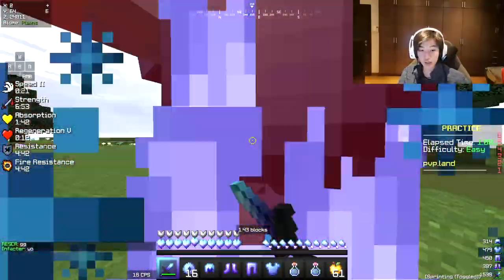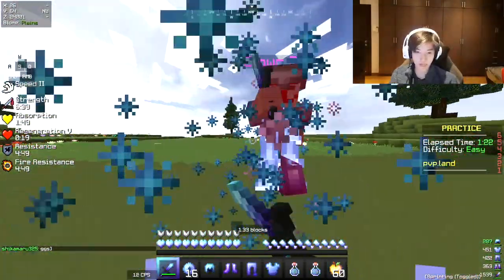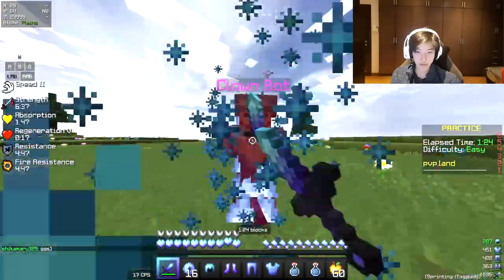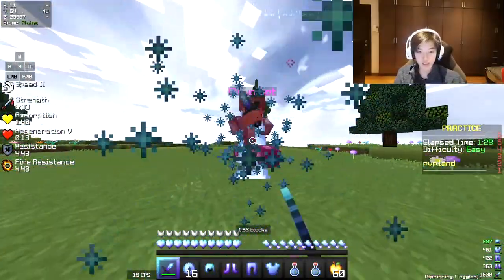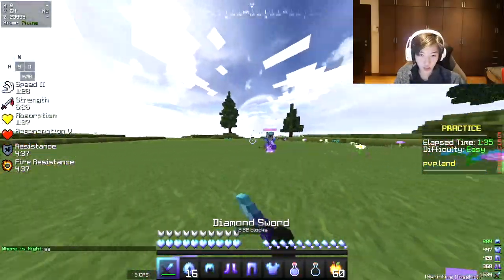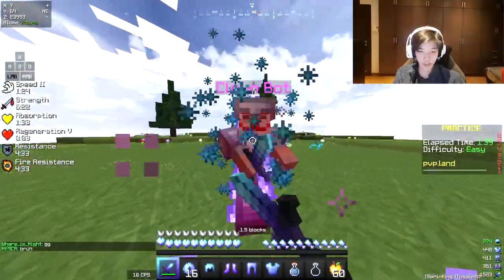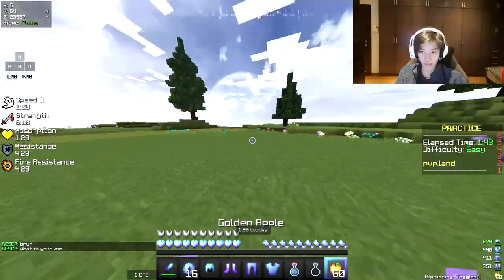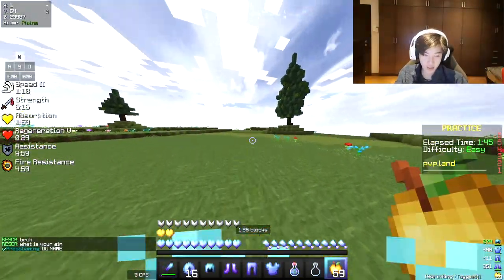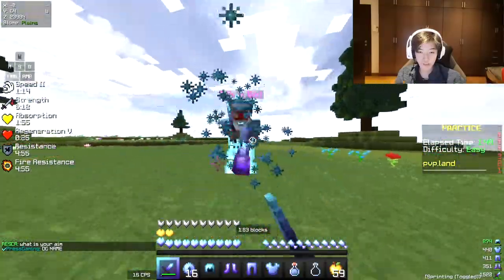This is essentially what you want to achieve. So right here, I'm maintaining a consistent amount of knockback. You're just going to want to lift off your W key and then press again. Every time you hit the player — when you hear that sound or when the player turns red — you just lift off your W and press it again. The rhythm is very similar to speed bridging, however I think this is slower.